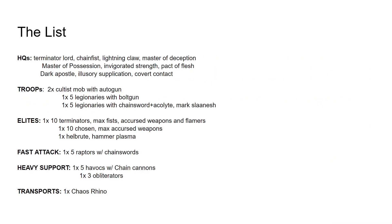So here's the list, or the sort of Mark I. Starting with the HQs, we have a Terminator Lord with Chainfist, Lightning Claw, and Master of Deception. Just a nice fighty threat to help buff units, anti-charge, or charge in to do a good amount of damage himself.